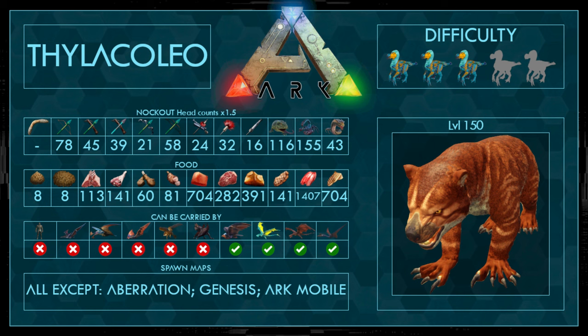First of all, the stats. To knock it out, the head counts times 1.5, so make sure to hit its head to save some narcotics. You can use a crossbow, tranq darts, or anything else — so not that expensive for such a strong dino.